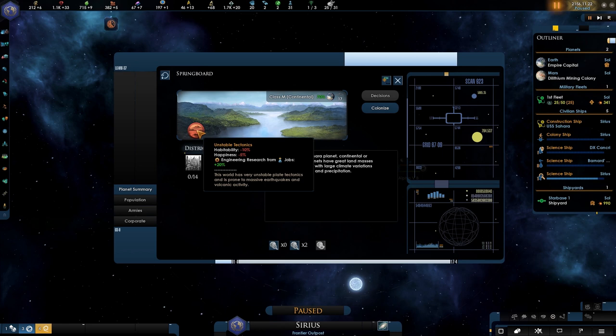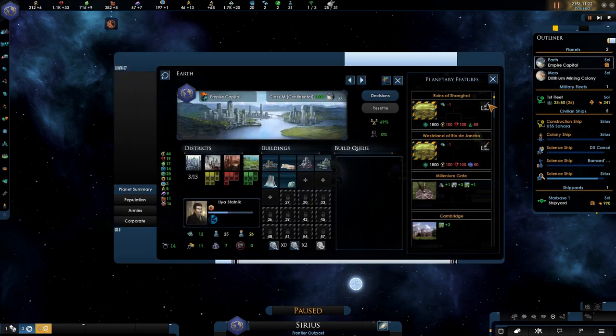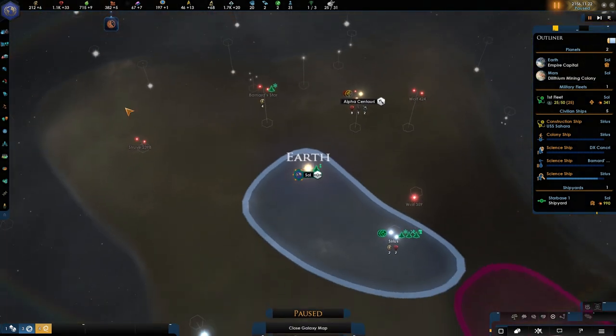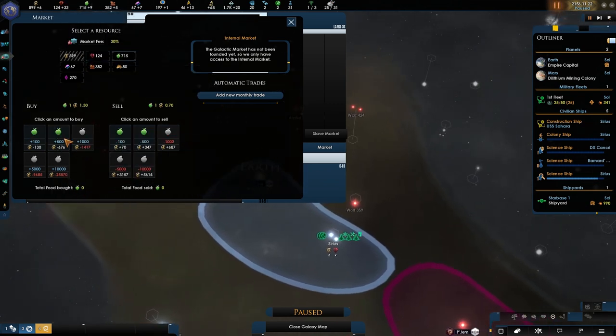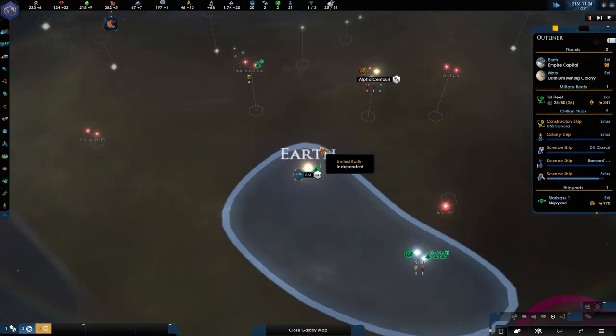There's actually a lot of food over here and over here as well. Habitability is negative 10, happiness is minus 5, but there's additional research to be had. Nothing particularly good elsewhere. We're lacking a few things — that's just districts. Luckily for us we don't have the Mars initiative yet. I was kinda hoping it would be here. I'm thinking about selling a bunch of minerals and getting some food in return.